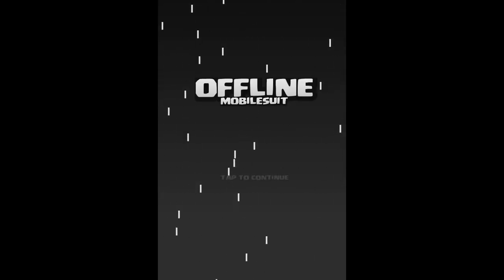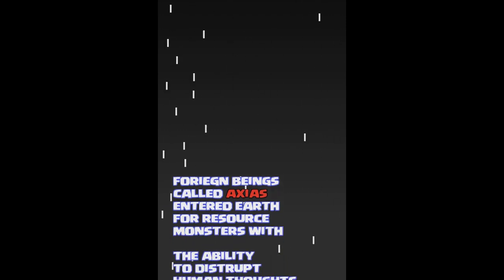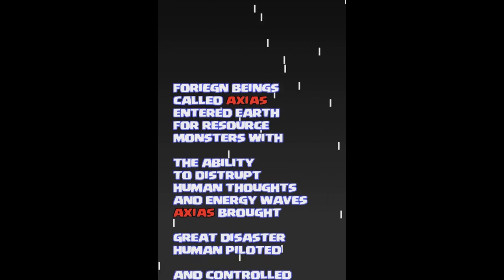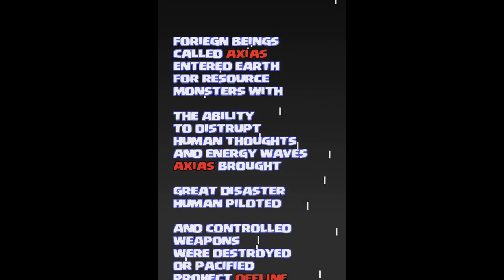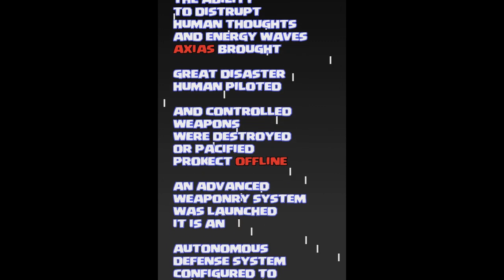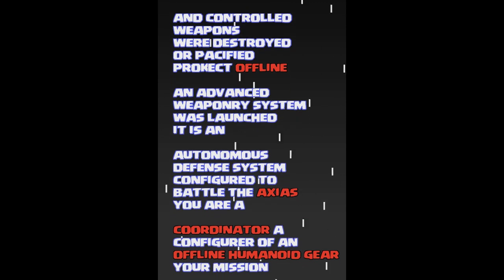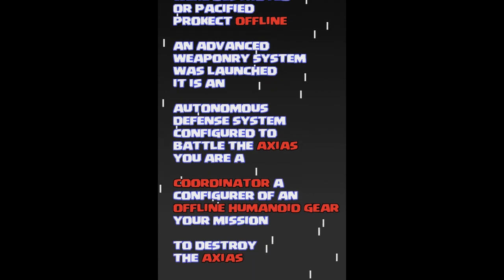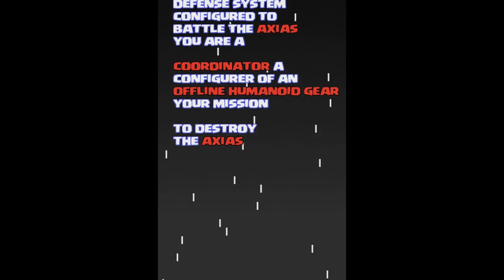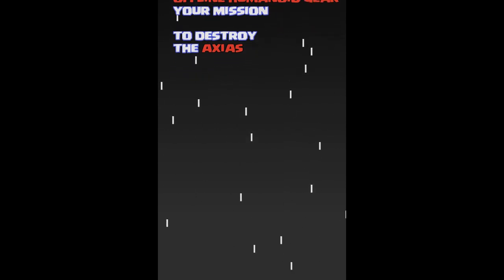We're playing an Offline Mobile Suit. Foreign beings called Axis entered Earth for resources — monsters with the ability to disrupt human thoughts and energy waves. Axis brought great disaster. Human weapons were destroyed to protect offline systems. An advanced weaponry system was launched — an autonomous defense system configured to battle the Axis.